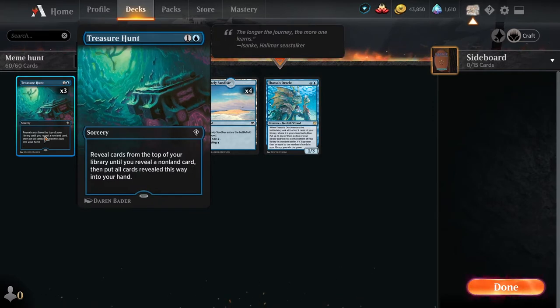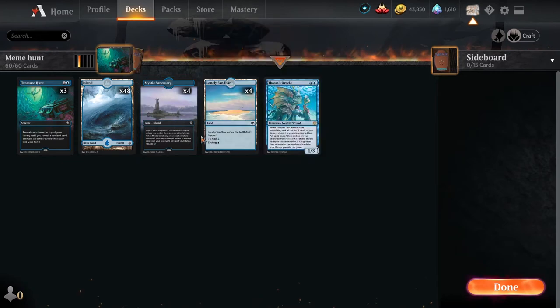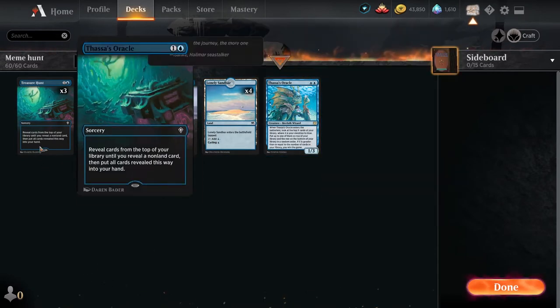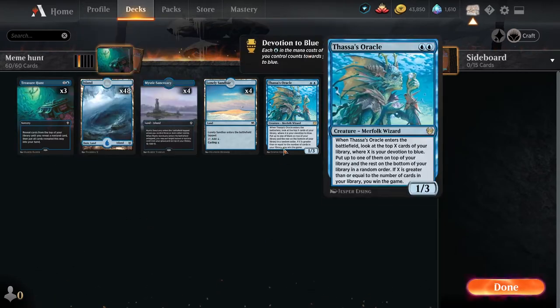The other card I'm talking about is Treasure Hunt, which is the other essential part to this whole plan. Treasure Hunt is a 2-mana sorcery speed card: reveal cards from the top of your library until you reveal a non-land card, then put all cards revealed this way into your hand. You cast your Treasure Hunt, churn through all the lands, and either you'll hit the Thassa's Oracle or you'll pull another Treasure Hunt. Either way, you repeat this process until you get to the end of your deck. Basically by turn 4, ideally, you'll have your entire deck in your hand, then cast Thassa's Oracle to win the game.